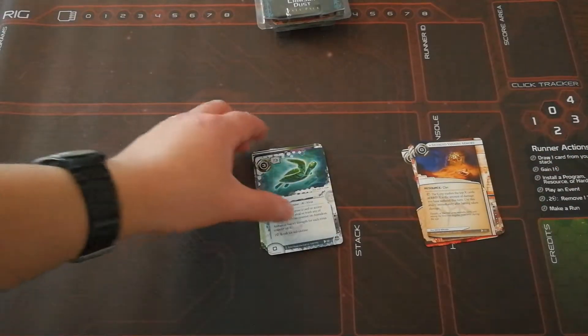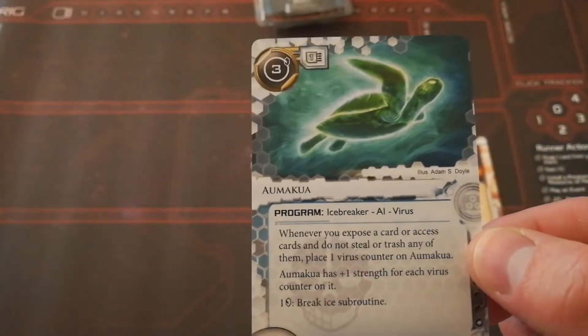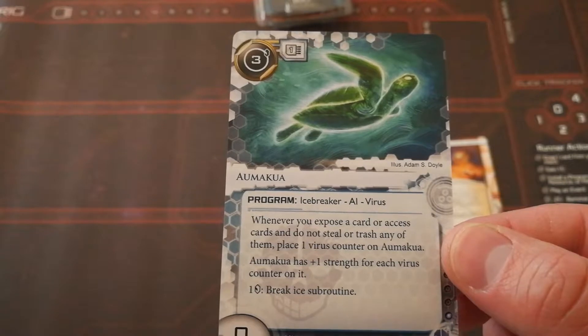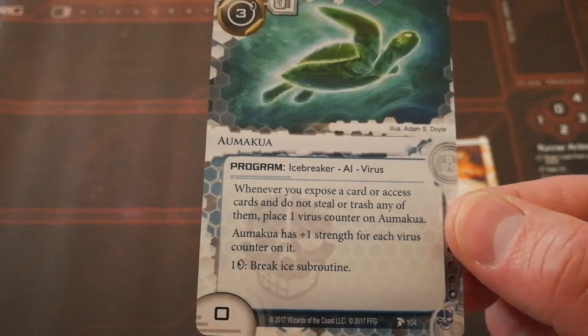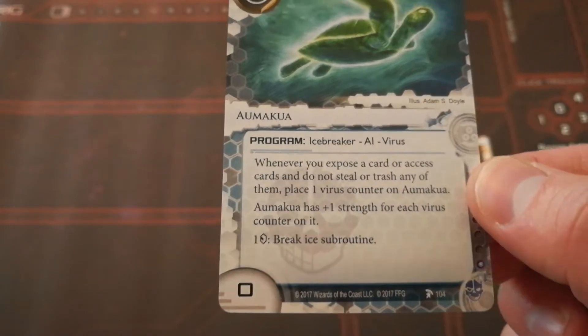Next we have the criminal cards, and we have Amuka. Cost of 3, memory cost of 1, Program — Icebreaker, AI, Virus. Whenever you expose a card or access cards and do not steal or trash any of them, place one virus counter on Amuka. Amuka has plus one strength for each virus counter on it, and costs 1 credit to break a subroutine.